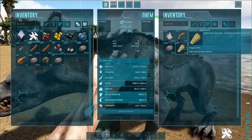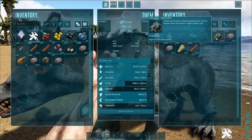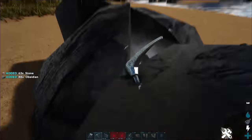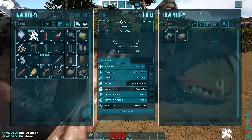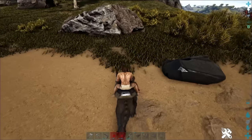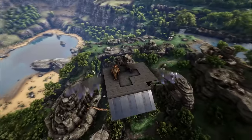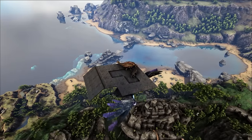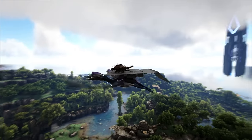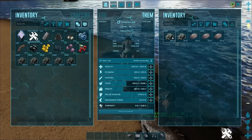When wood, fungal wood, thatch, metal, green gems, fiber, crystal, obsidian, and stone are placed in their inventory, it'll weigh 50% less. This means that while you're traveling, you can collect high value resources and carry them back to your base quickly and easily with minimal risk. Additionally, ravagers can be carried by Quetzals and Argies, making them one of the most useful dinos in the game. My personal favorite for collecting resources is a Quetzal with a platform saddle to carry an Anky and Ravager, then using the Anky to gather the resources and placing those resources in the Ravager.